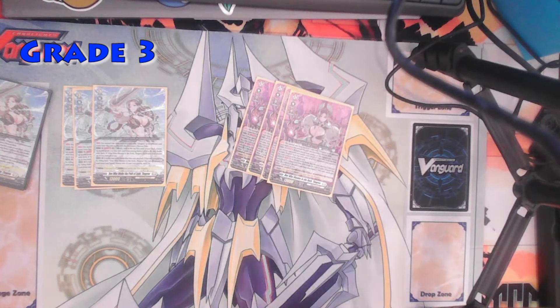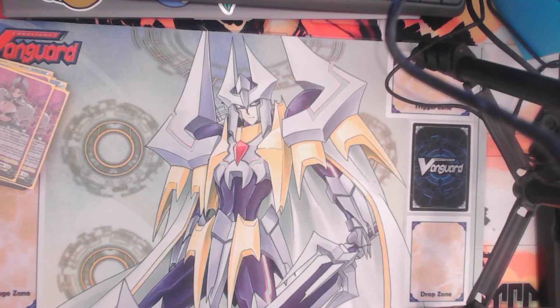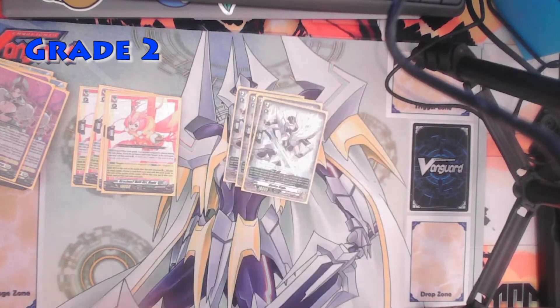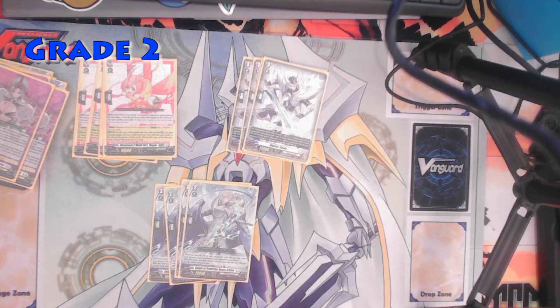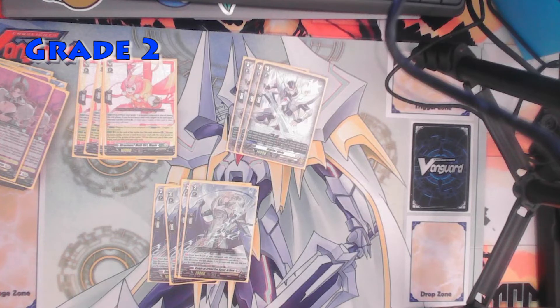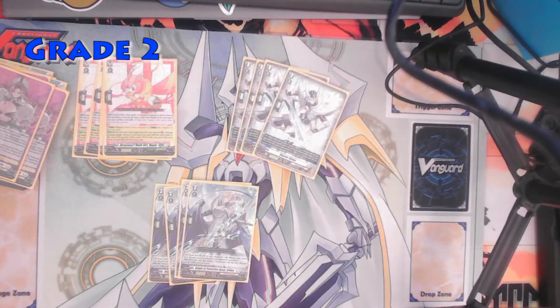I've been really interested in this deck since I saw it revealed. Then on to the grade 2s. We've got Maple, the famous Blaster Blade, and Knight of Protective Spear Artham. With Blaster Blade, when it's placed you counterblast 1 and choose one of your opponent's grade 2 or greater rearguards and retire it. It's great to have in your hand early on, and since it triggers when placed, if you call it from the deck or drop zone it still gets the effect.